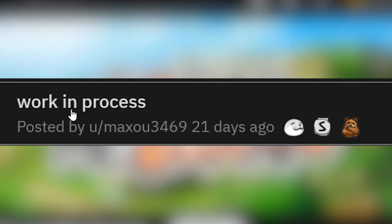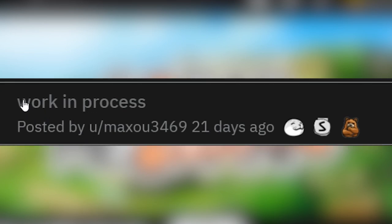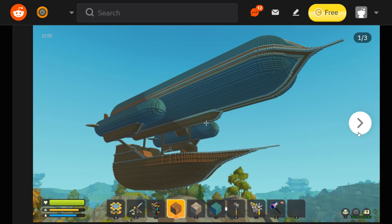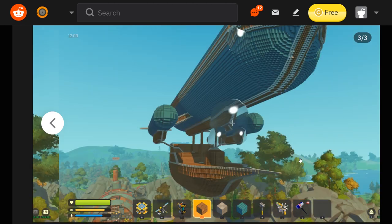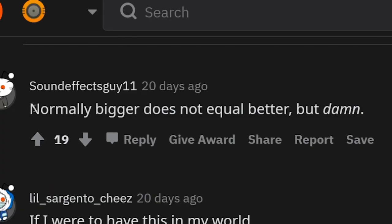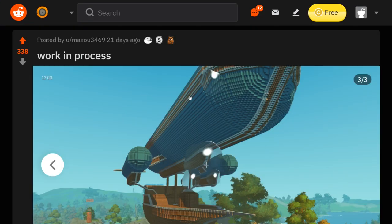Here we got a post that just says 'work in process' — don't they mean work in progress? Holy moly! I don't believe you. I don't believe you used some computer program to generate these as blueprints or something. I don't believe you — take my upvote. That's exactly right. Holy moly, dude. I guarantee you this is gonna be top of the workshop. I'm calling it right now.